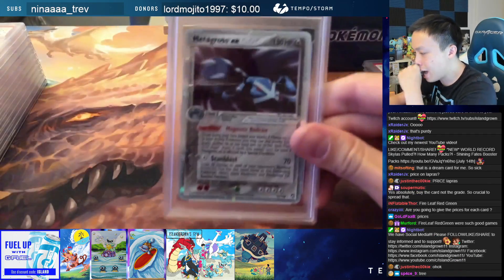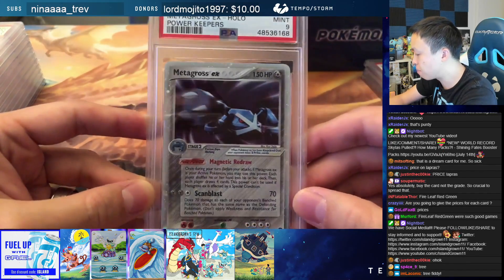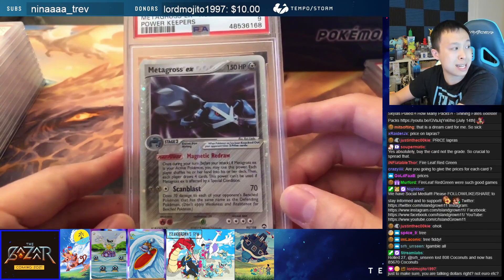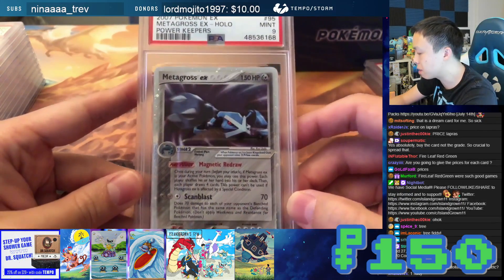Next slab is going to be another EX. It is a Metagross EX from EX Power Keepers — PSA 9. This Metagross PSA 9 is going to be $150 for this Metagross EX.